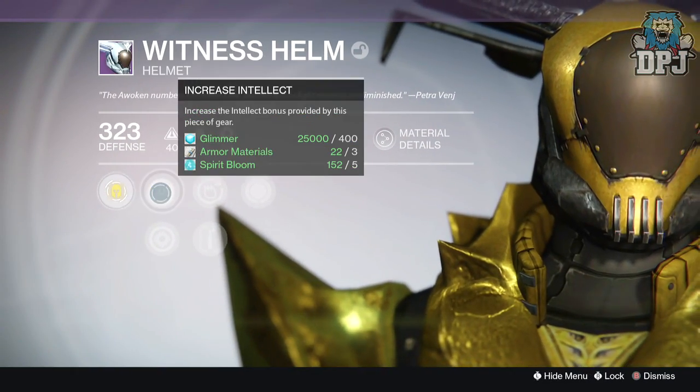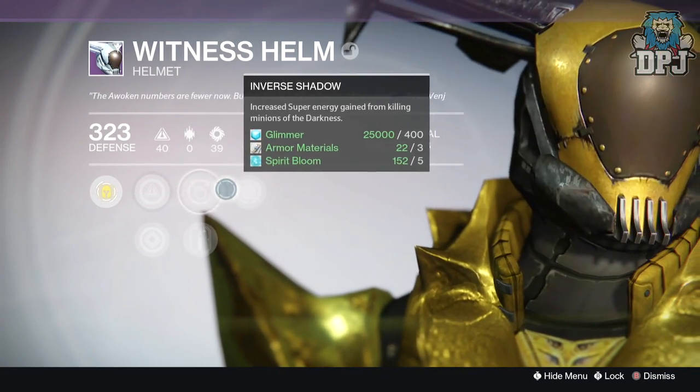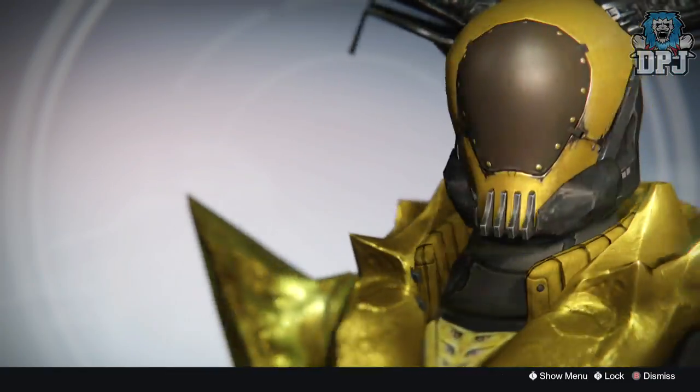The Bane of the Taken could actually be quite good but the roll I got unfortunately sucked. The Witness Helm is a Titan helmet — mine dropped at 323 defense, offering up to 58 Intellect and 57 Strength. That's everything I got from my Challenge of the Elders loot across all three characters.